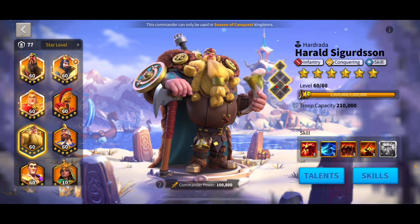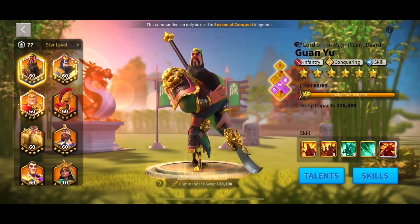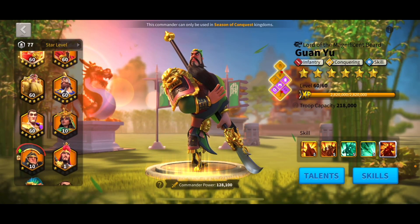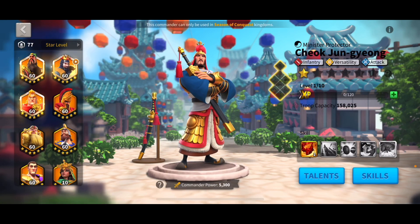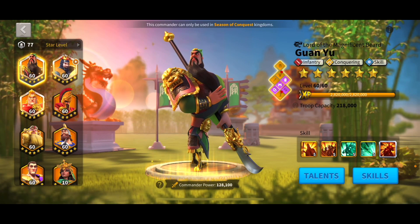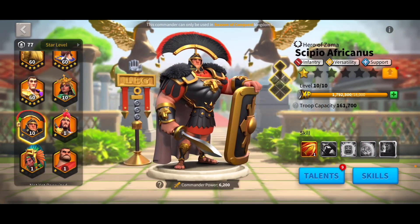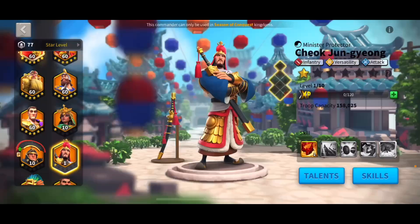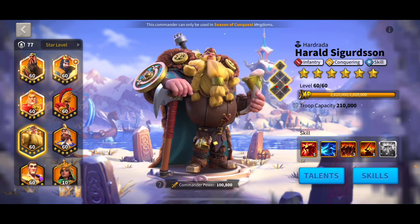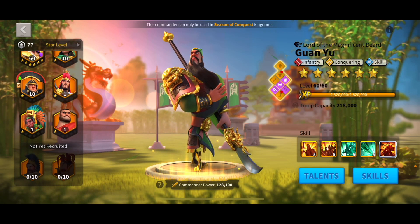Those are basically the four infantry commanders I would expertise: Alex first, then Scipio, then Guan Yu, and then you can choose Harold or CJ. They can all pair with Scipio, Alex, or Guan Yu. Make sure you put Guan Yu as primary in any combo he's in, since his damage factor drops as secondary. Alex will likely be primary when paired with Harold. Scipio should be primary for other combos because of his AoE debuff, letting CJ or Harold deliver big damage factors alongside him.